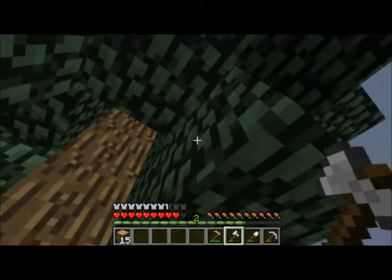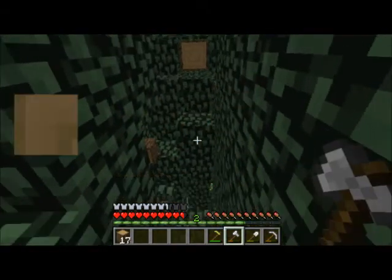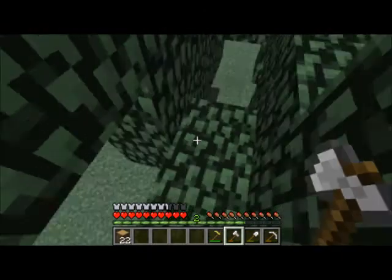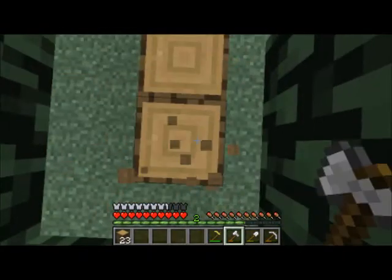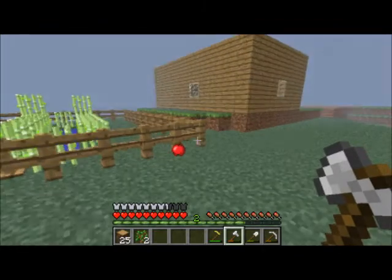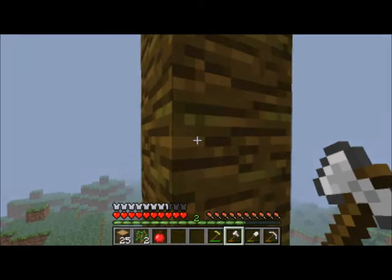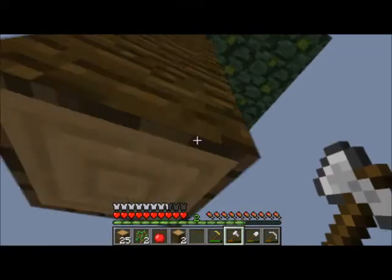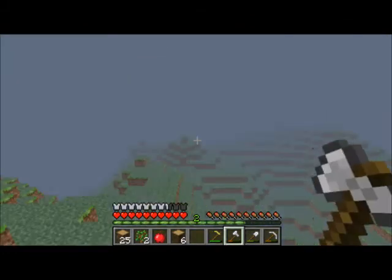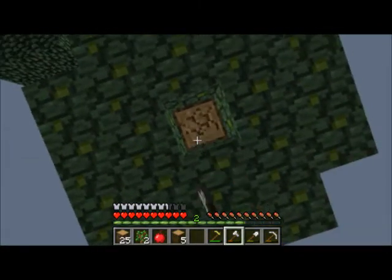I'm gonna go make a flint and steel deal. Not get one, because I don't got one yet. And I'm just gonna burn it to the ground in a sec. I did get one or two saplings, so that's good. First off, I'm gonna cut down this tree — my pride and joy trees that I don't have many of. Hopefully I'll always have them. That would be a sad day if I lose my trees.